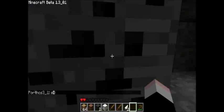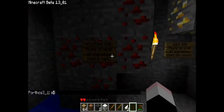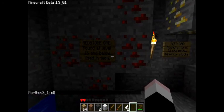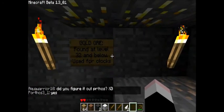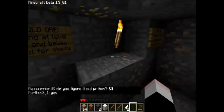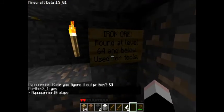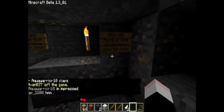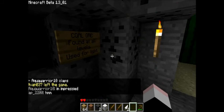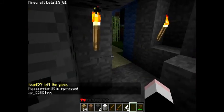Coal — we all know what coal is. Redstone ore — found at level 16 and below, used in tech. Gold ore — found at level 32 and below, used for clocks. Iron ore — found at level 64 and below, used for tools. Coal ore — found at all levels, used for light.